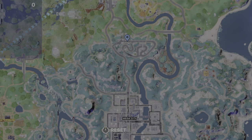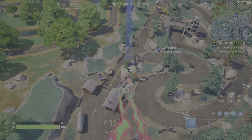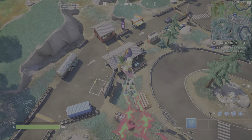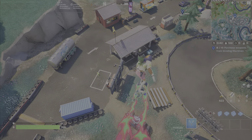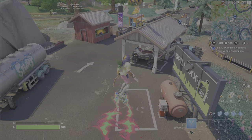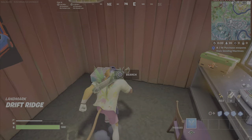I basically just played out another game and started up a second one. This time I'm going to go to the Drift Ridge Racetrack up here north of Mega City. You can find vending machines at named locations, but you can also find them elsewhere. When you're looking on the little mini-map in the top right corner, you can see a box there that indicates there's a vending machine — it's a little hard to notice. I'm landing here; the vending machine is just on the other side of this building.